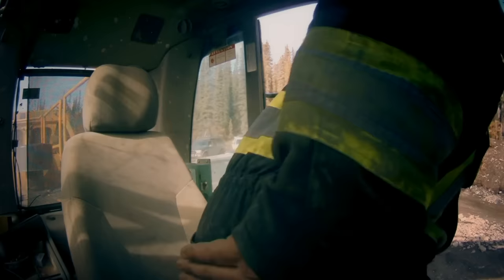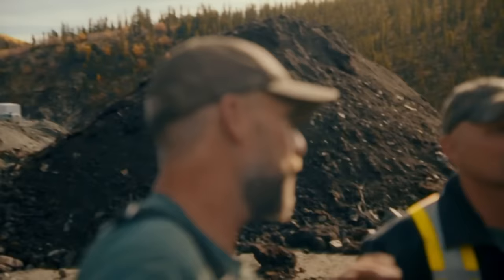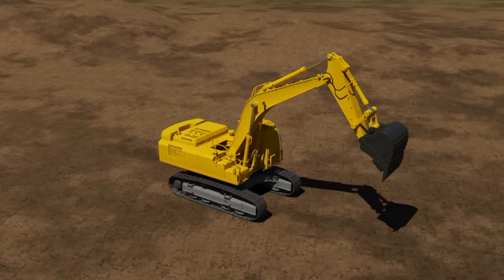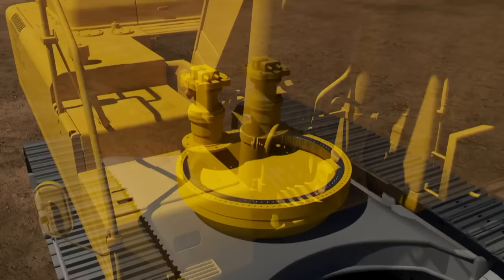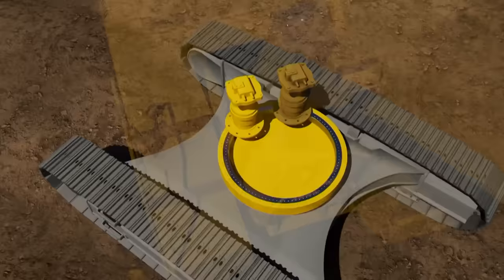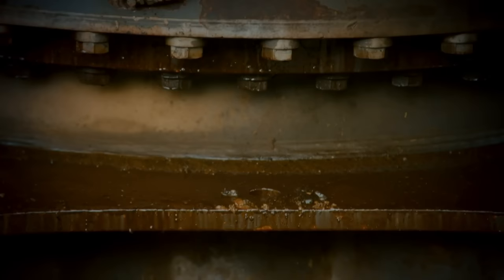That doesn't sound good at all. Holy — it's the swing transmission on the fuel tank side. You can feel which one it was — it's horrible. The 460 excavator has two swing transmissions. They connect to a ring under the turret to spin it 360 degrees. One transmission has broken. It needs to be hoisted out and a new one slotted in. We know we've got to replace that — who knows how long we'll have to wait for parts on that?